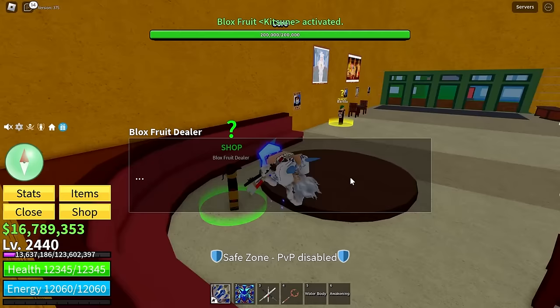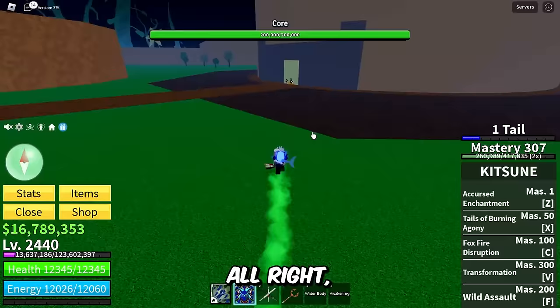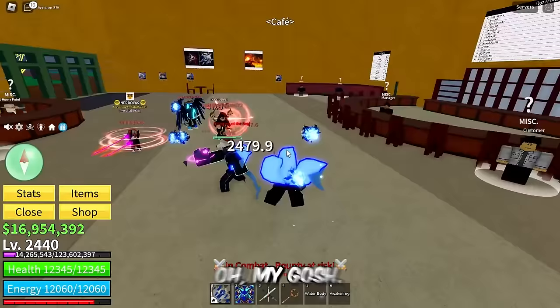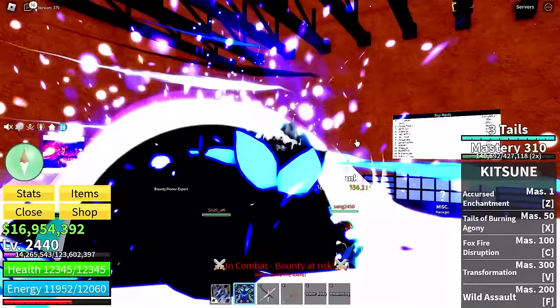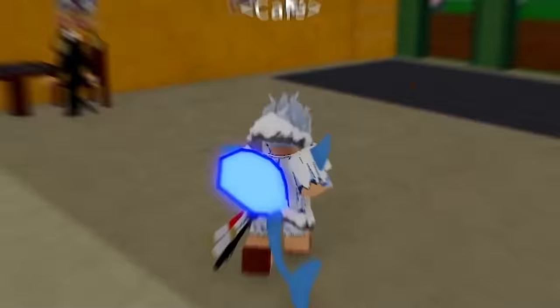Let me show you guys the power of kitsune — no transformation needed. I'm on a different computer so my PvP skills probably won't be great. There's a spin fruit just sitting here. I killed two people and got the acidium rifle. Look how fast I am! Someone's attacking me at the cafe — I just want to trade. Look, we bounce around. You know what, I'm just going to do what kitsune is best at and run. That's the true power of kitsune.